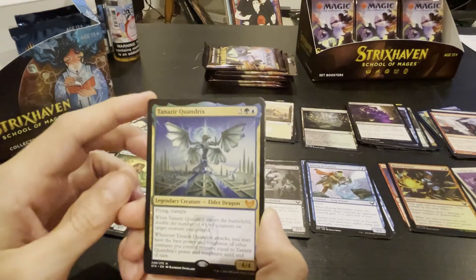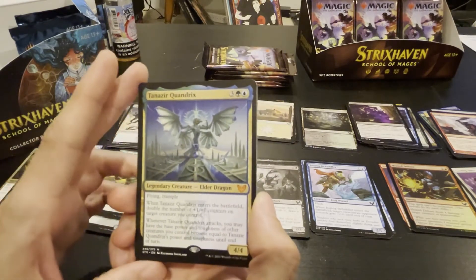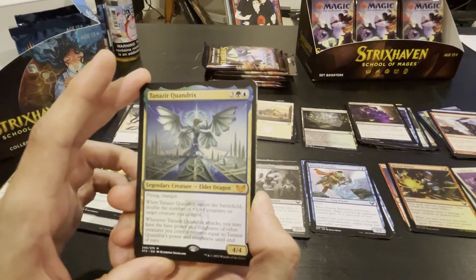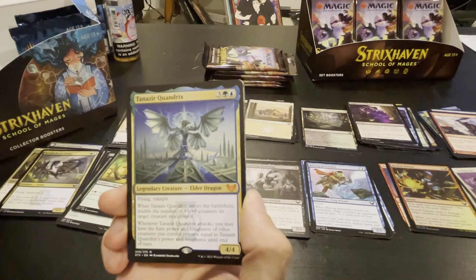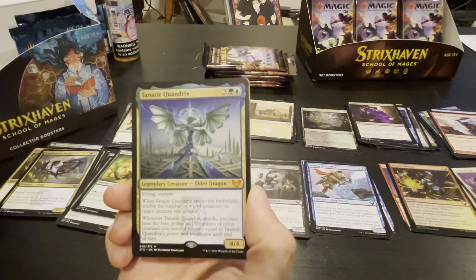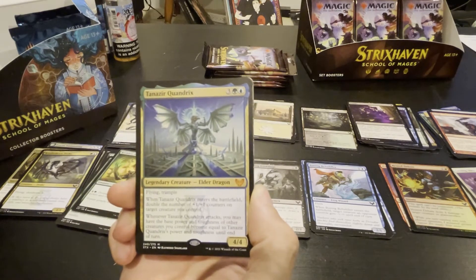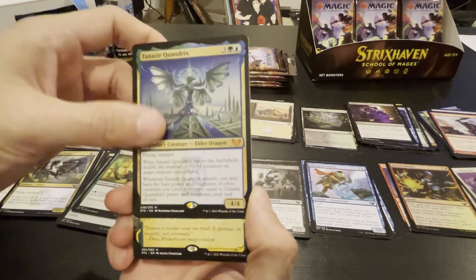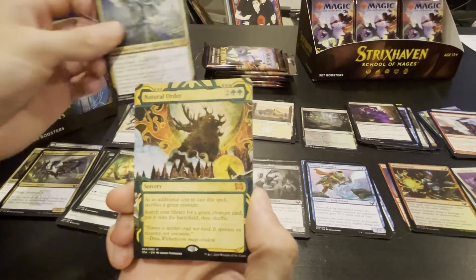We got another Trogdor here — flying and trample; when he enters the battlefield, double the number of plus one plus one counters on target creature you control. Whenever he attacks, you may have the base power and toughness of other creatures you control become equal to this guy until end of turn. Flying trample four-four for five — that seems okay.